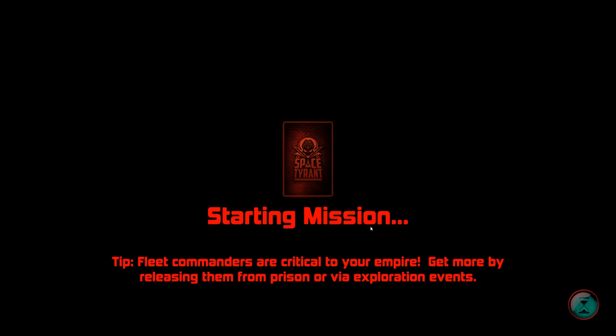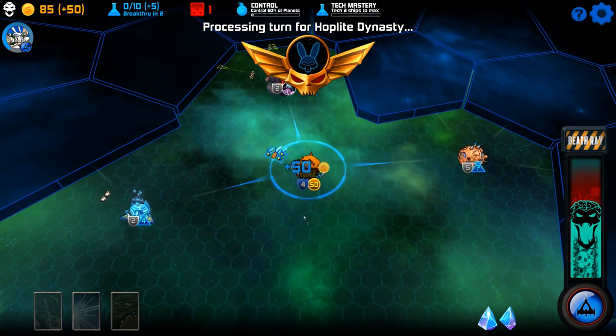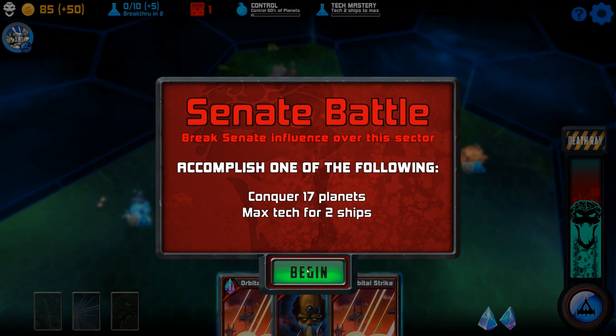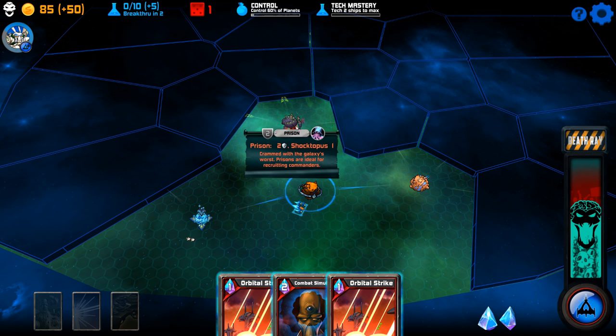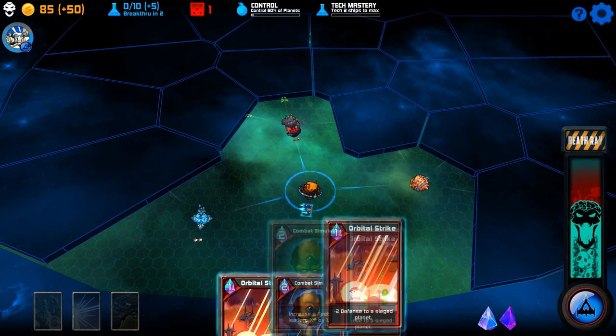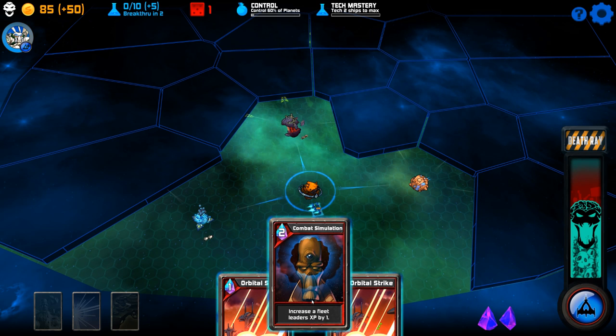Starting the mission. It becomes a little more obvious once the game starts playing. Things like Stellaris might take five or six hours just to play a short game. So the options here are: I can either conquer 17 planets or maximize my tech for two different ships. This is my ship. This is a prison — that will really help me if I get that, because I can free Shocktopus, which is one of my friends.